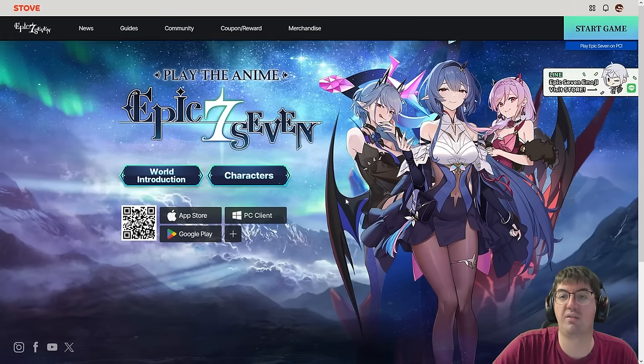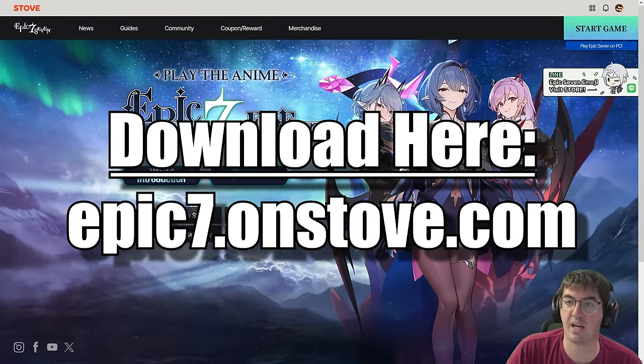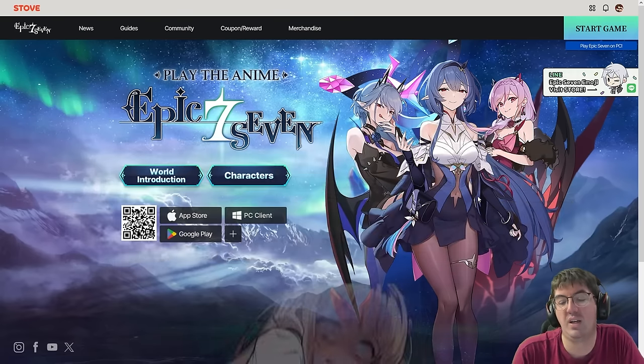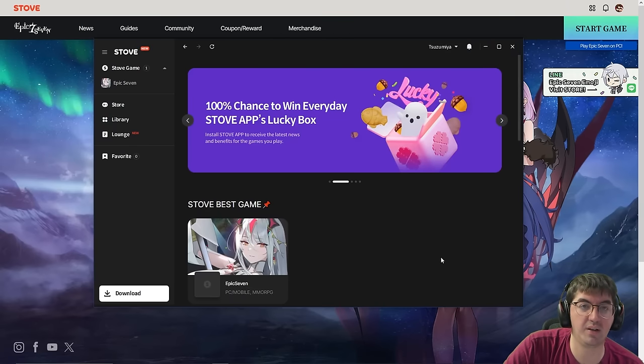If you don't have the PC client, let's talk about how to get it. You can see I'm on the website here — epic7.onstove.com — that's where you download the launcher. You'll need to go through Smilegate's Stove launcher to play the game. This might seem like a bummer if you just want Epic 7, but the launcher is pretty lightweight. Other games like HoYo already have their own standalone launchers — this is just the industry standard. The Stove client will probably also serve as a hub for Chaos or Nightmare whenever that drops. On the website, click the big 'Start Game' button in the top right or hit 'PC Client,' log in with your Stove account credentials, and you'll get a download link.